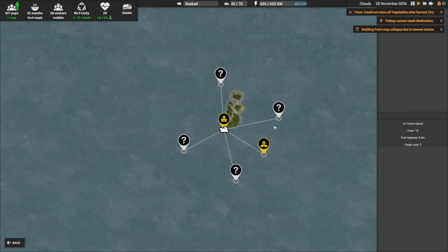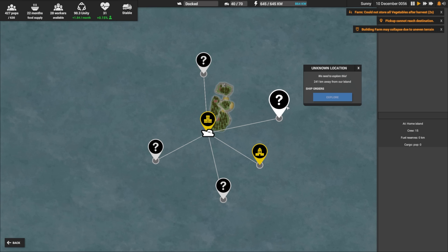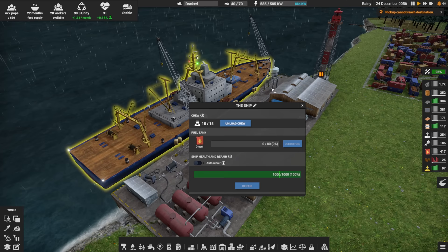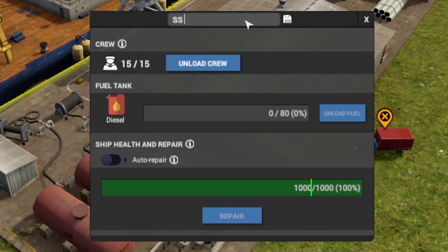We haven't looked at this much, but there are trading posts where you can trade your goods for other goods, which is super handy when things get a little crazy. There are also places to explore, and I'm sure we'd find other trading posts and maybe other things — which is why we got the crew here to go find out. Oh, we should name the ship!